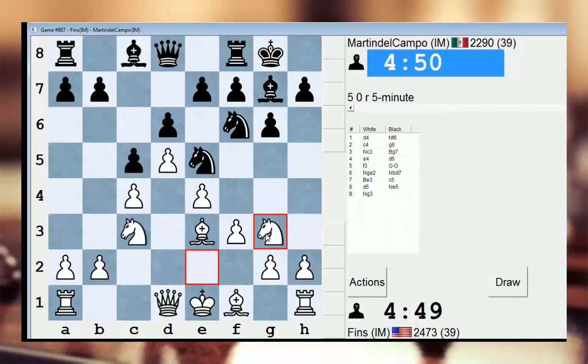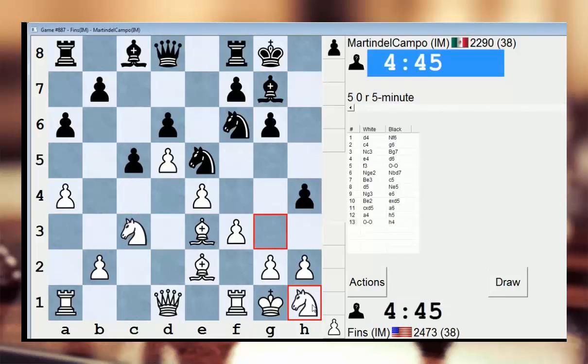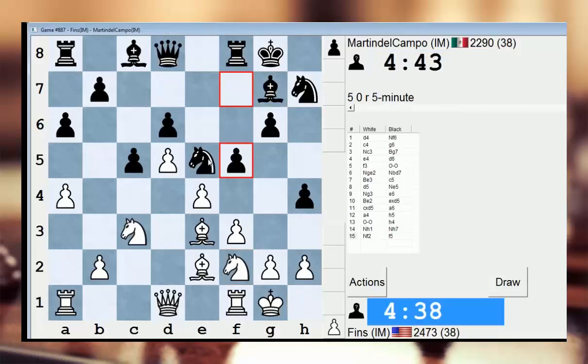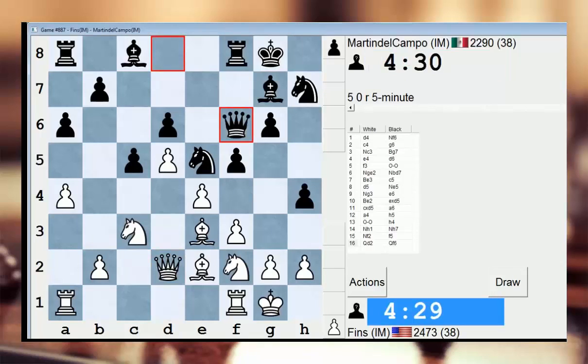So far the game is proceeding like our previous game — A6, A4. He's going right down the same road. This was played in a game in the Tata Steel tournament recently, I think Gunina and Salem were the two players in the Waikensei B tournament. When Martin Del Campo and I played this line last time, I think he played Qf6, like he does here.